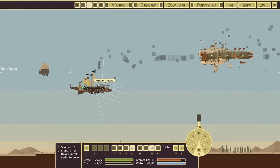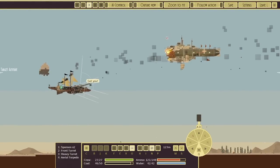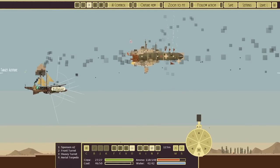You can tell each weapon where to fire. There's also a way of selecting which weapon systems you actually want to manually direct, and which ones you just want to let do their own thing automatically.